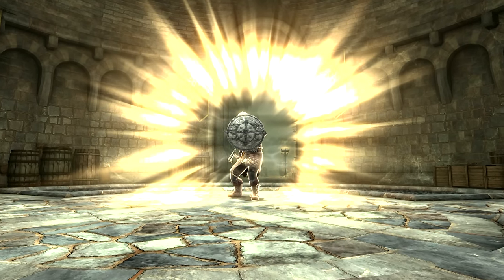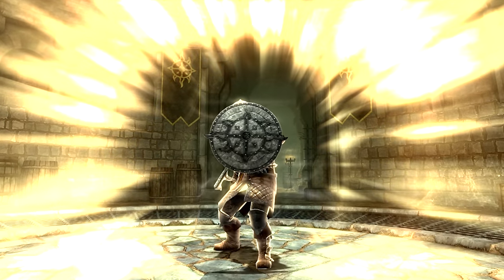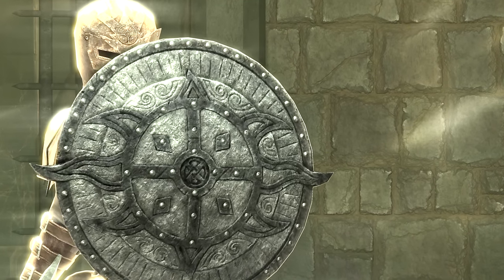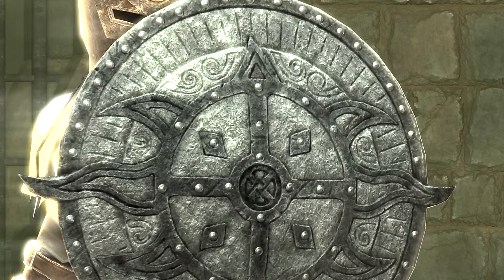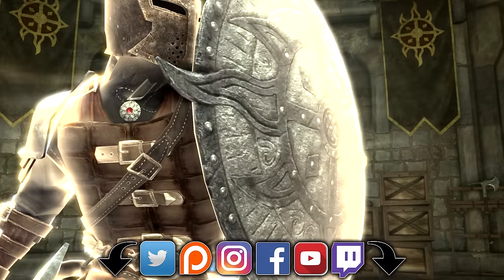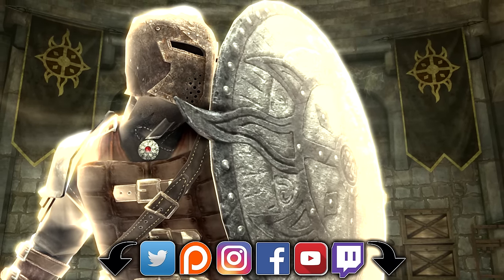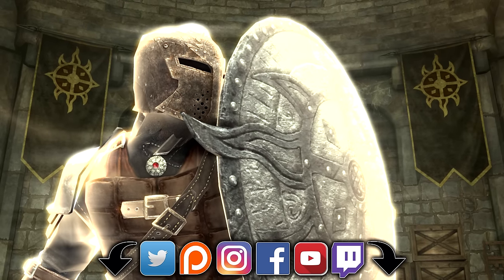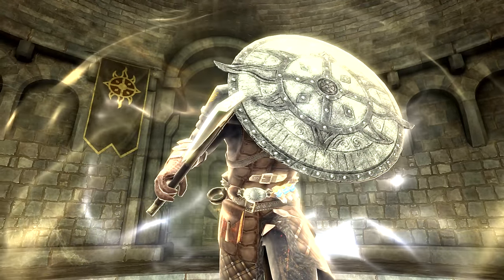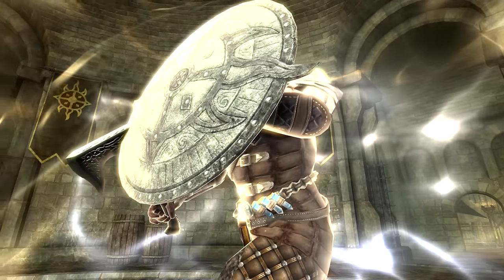Welcome back ladies and gentlemen to The Elder Scrolls 5: Skyrim Special Edition. My name is Camel and today we're going to acquire and inspect the unique shield, namely the Dawnguard Rune Shield — an ancient artifact used by vampire hunters of old. A timestamp for the overview can be found in the description. If you are following this guide on the Skyrim standard edition, you will need the Dawnguard DLC installed to acquire this item.